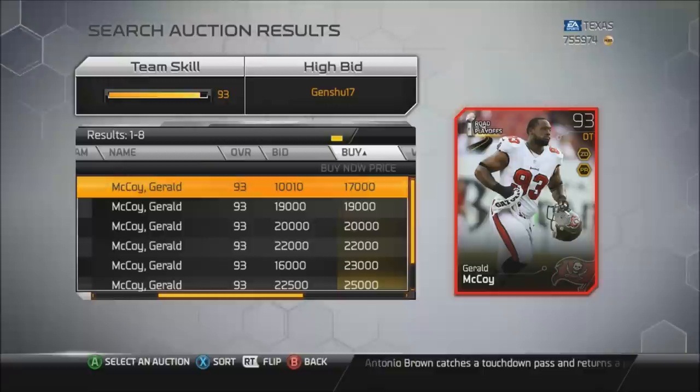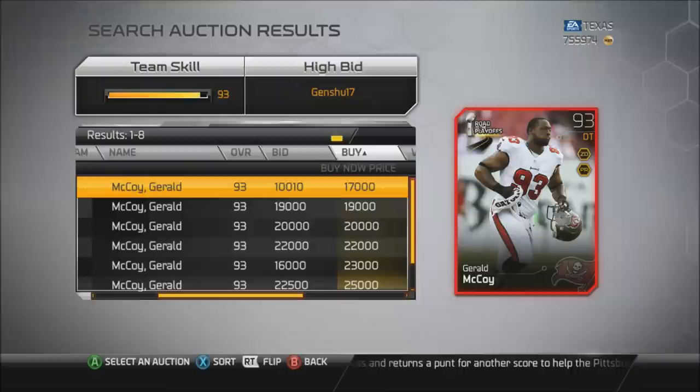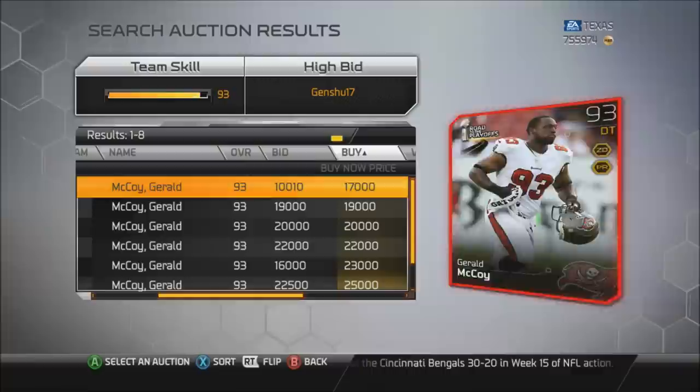But this guy Gerald McCoy, along with Suh and also Dontari Poe, are having Defensive Player of the Year seasons, but because they don't play a glamorous position such as linebacker, cornerback, or safety, they're not getting any credit whatsoever. These guys are very, very good. And this card right here in particular is pretty nice.